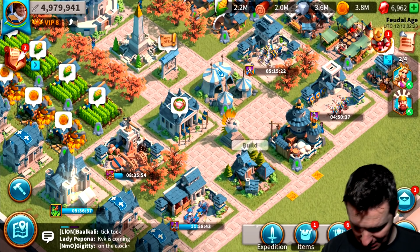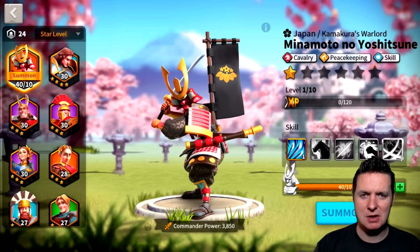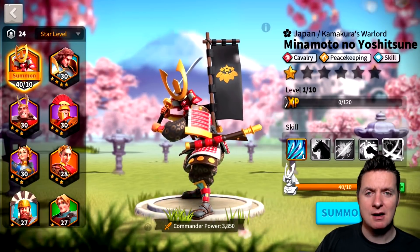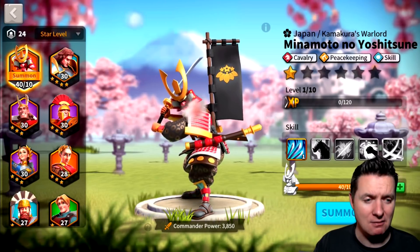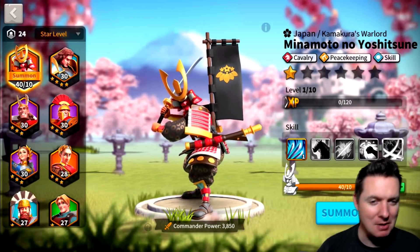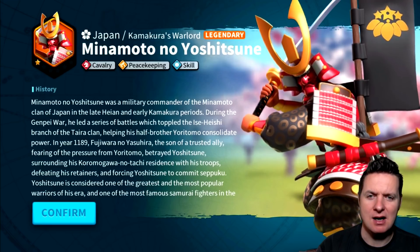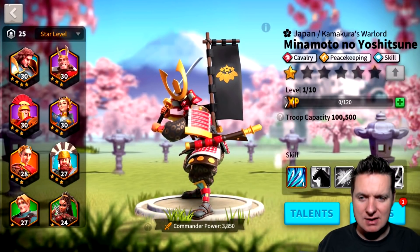We can go ahead and press the button and summon the mighty Minamoto — I'm super excited, this is probably one of the most exciting moments of my governing history in Rise of Civilizations. Boom — here we go, summon Minamoto! He is Kamakura's Warlord. Look at that — let's rock and roll!